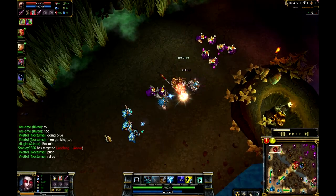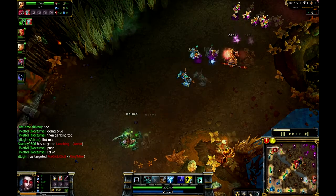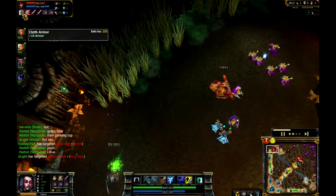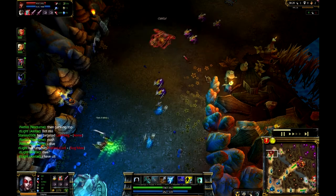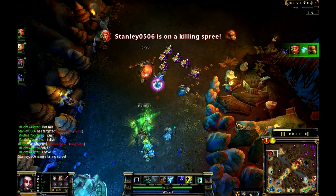And actually Wukong just tried to duke it out with this Riven up top here. And Riven now just has the Madrids, and that's still significantly behind the Cloth Armor, two Doran's Blades, and a single health potion of the Wukong here. So really, really not impressed with the concept of engaging there.